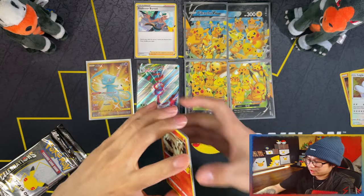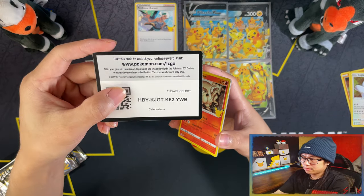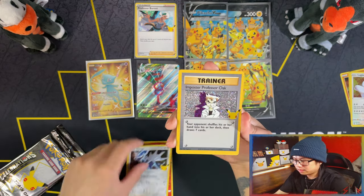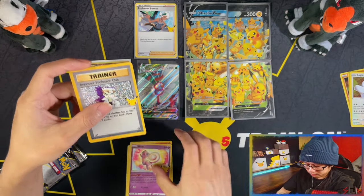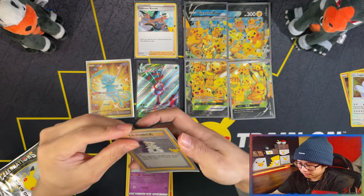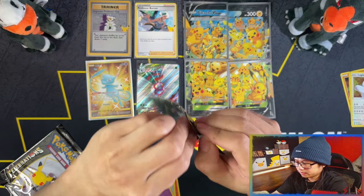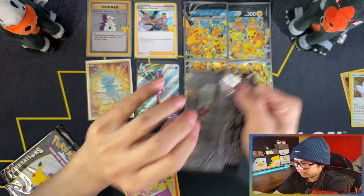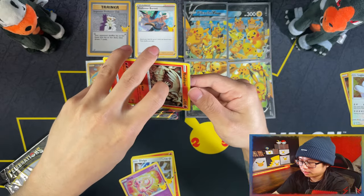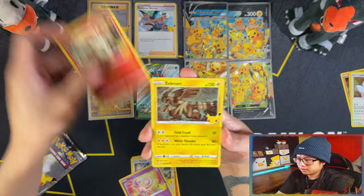Moving on to second pack — wow, I'm stunned and happy. Gold Reshiram! That's two for two. Speaking of getting double-ups — that's my triple now. Getting the Mew it's perfect, lovely. Gently — okay, lock one.